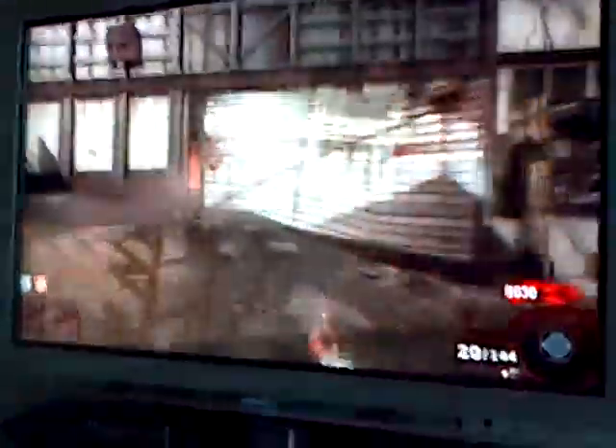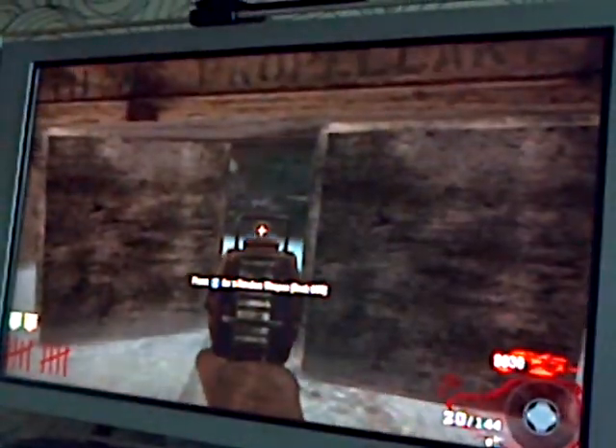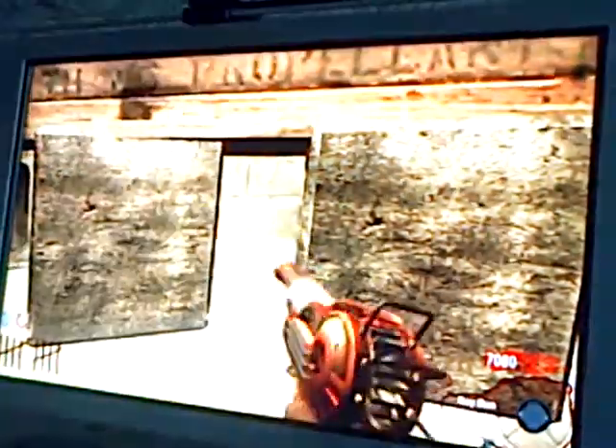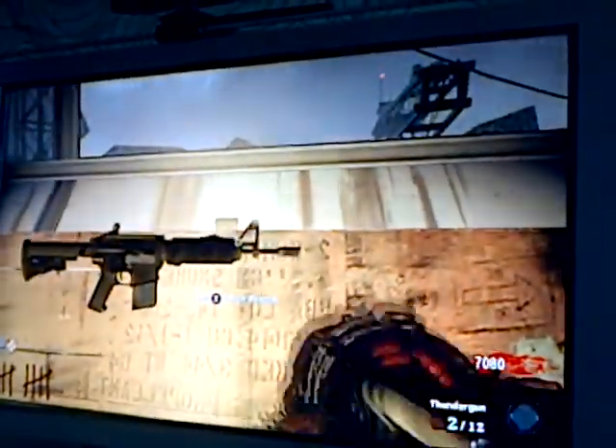If you want it, do a dolphin dive to the box, look down, don't hit the box before you do it — look down, then hit the box. I'll show you how: just pretend the Ray Gun is an MP5K, do a dolphin dive to the box, look in the middle, hit the box, and when you go up you'll get it.